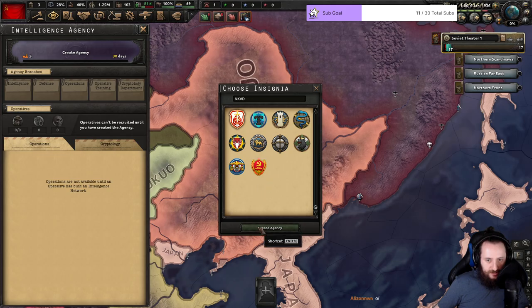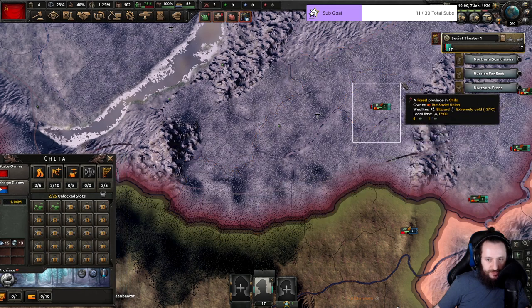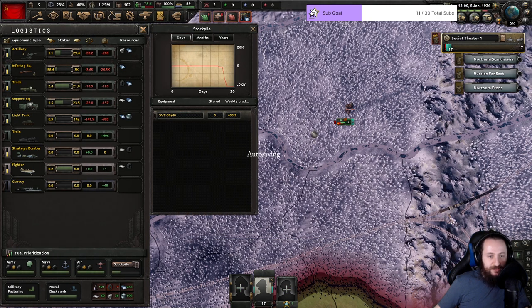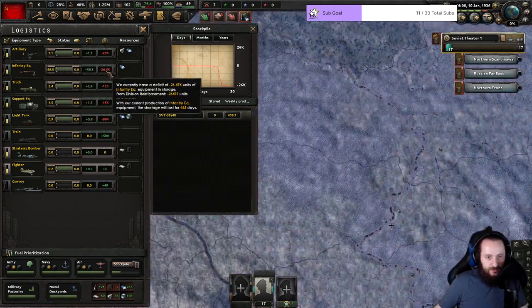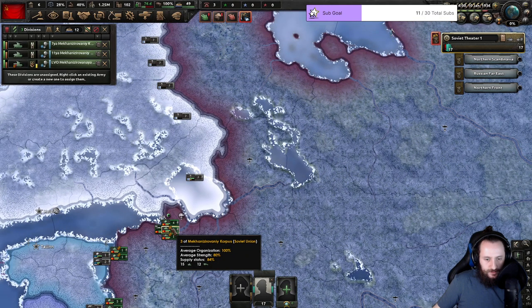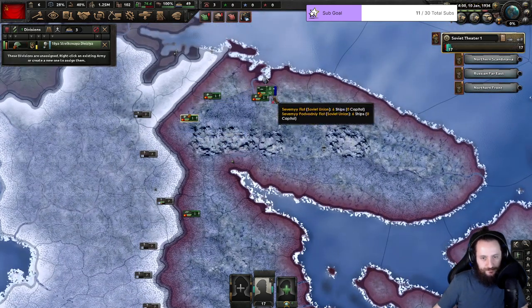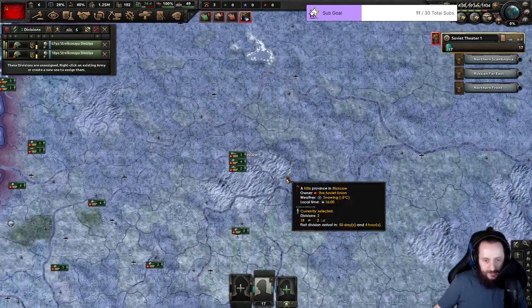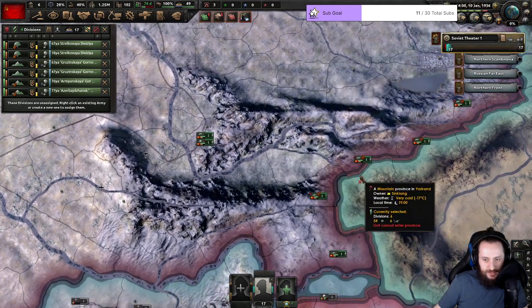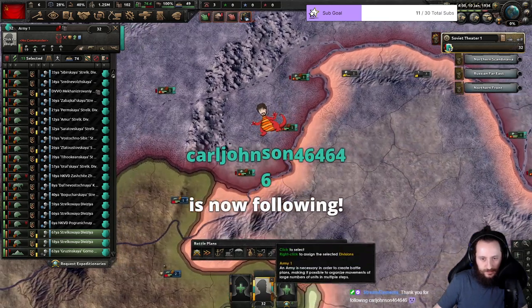I'm also going to get an agency because I want to see what Japan does. Because if Japan does some sneaky crap, I am screwed, let me tell you. Our supply is pretty bad. We are actively losing supply every second — we are losing equipment all over the place because of over-stacking. I'm just going to basically stack up these guys anywhere that doesn't have any supply issues. Somewhere like Moscow would probably be the best bet. As soon as the civil war happens, all the troops do basically just get divided pretty equally, so we don't actually have to worry about this.